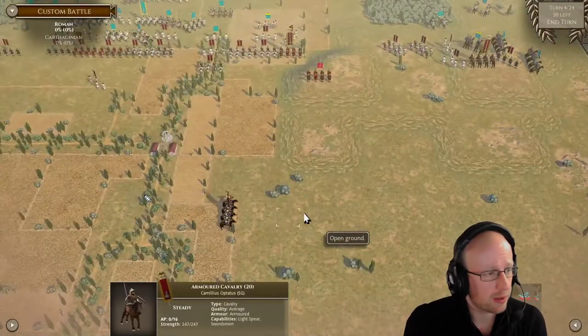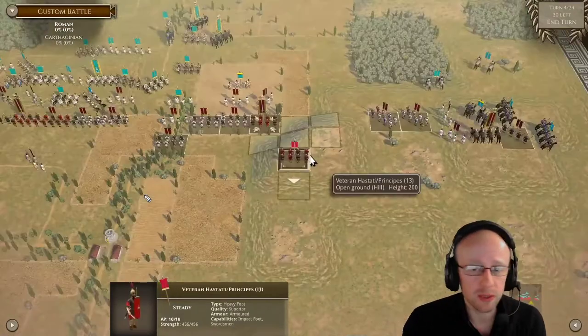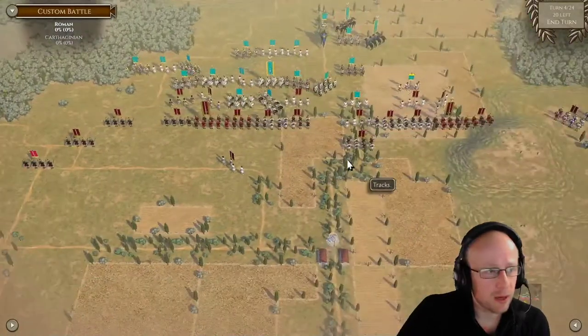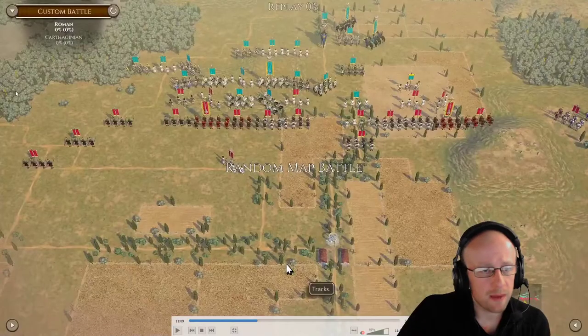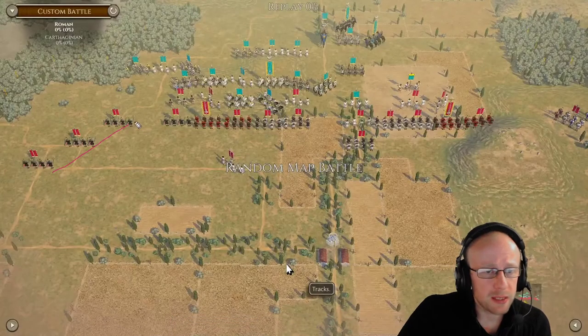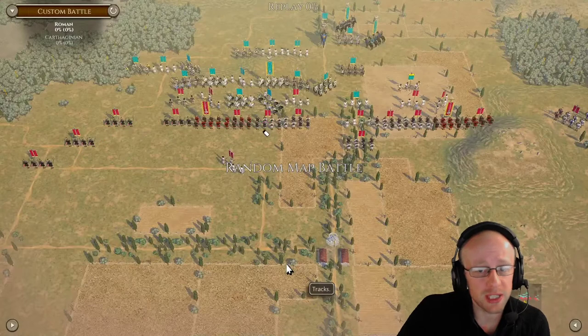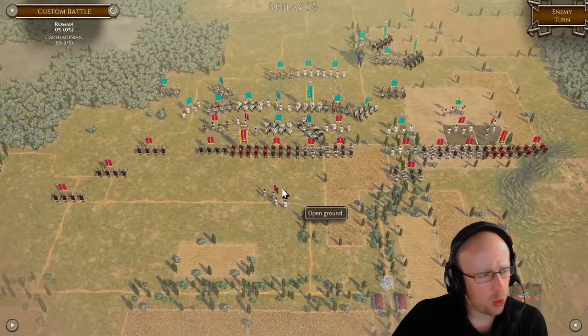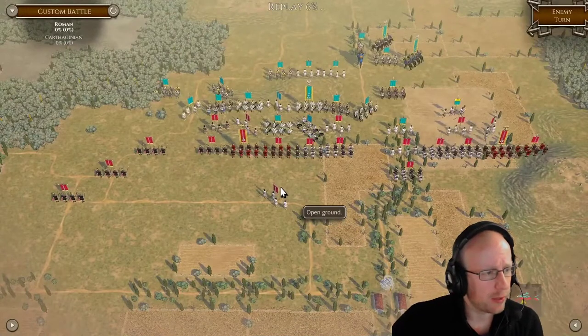The second cavalry unit is coming back in — two cavalry units in total — but I've got to support the right. So we did stagger that flank on the left, purely to defend. I should have had at least one Hastati-Principes or veteran unit on that left side to smash, because it would have hurt what actually came out of the woods. But coming about halfway into the game, it's all heating up everywhere.